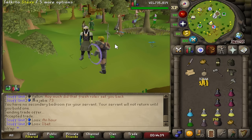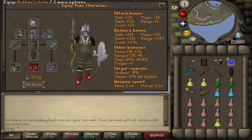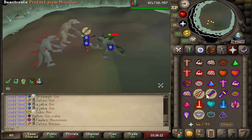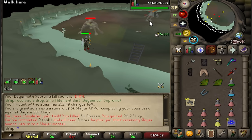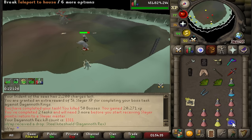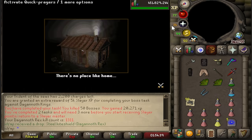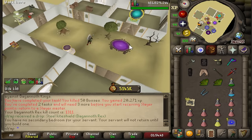I have zero slayer points and I'm locked into a Dagannoth Kings boss task, so I've got to do it. Look at my gear - it's awful, but we make do. This is what 4.5 mil gets you. I think I lost money doing that task. I didn't get anything - some bones, probably like 700k's worth, but that doesn't pay for the scales and the amethyst darts.